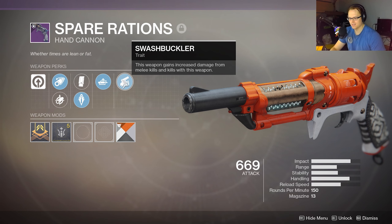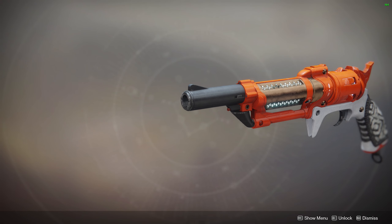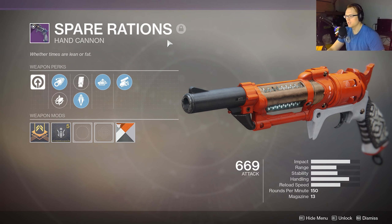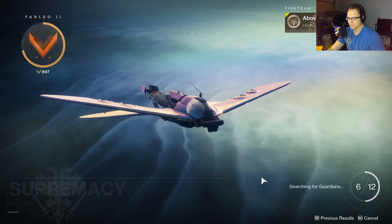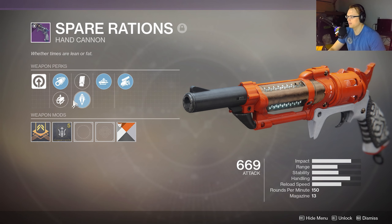Swashbuckler — weapon gains increased damage from melee kills and kills with this weapon — so it's got Rampage and it's got Swashbuckler, which is pretty cool. Let me get that thumbnail shot. There it is right there — it's an orange one. So I wanted to load up Supremacy and get in there but it's taken forever to load.